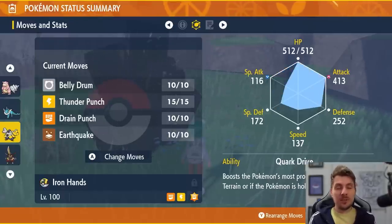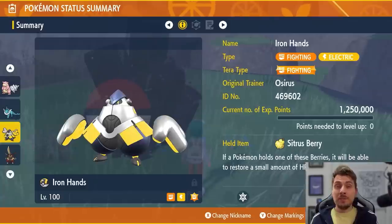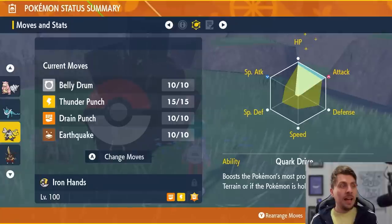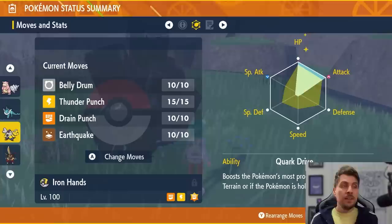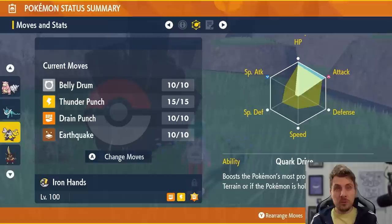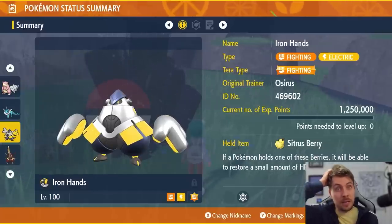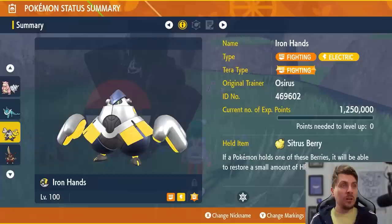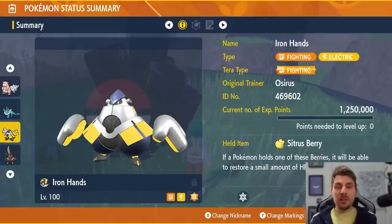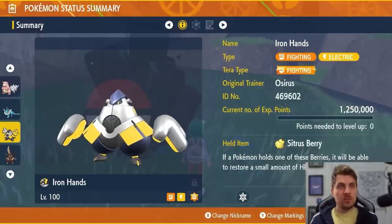Another option is Iron Hands — I'm bringing this up because it's something most trainers have already trained up and it's an easy one to take into these raids. Give it a Citrus Berry, Adamant nature, and max out HP and Attack EVs. The moveset is Belly Drum, Thunder Punch, Drain Punch, and Earthquake. Drain Punch gives a form of recovery, but you're really only going to be using Belly Drum and then Earthquake primarily. The Citrus Berry helps on that initial turn when you set up Belly Drum since it cuts your HP in half. To maximize damage you could also change its Tera Typing to Ground. All Pokemon covered are level 100 with all IVs maxed out — bottle capped and Hyper Trained.